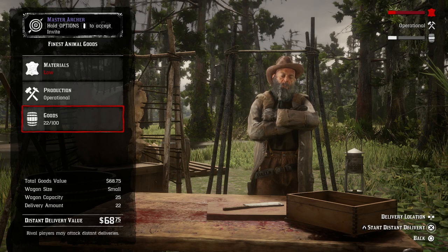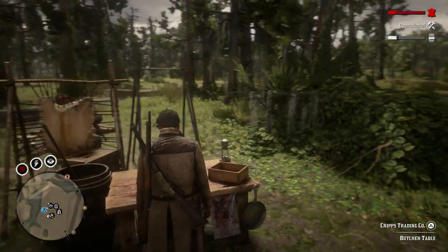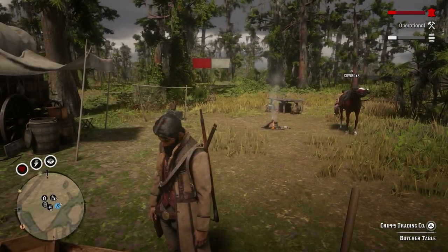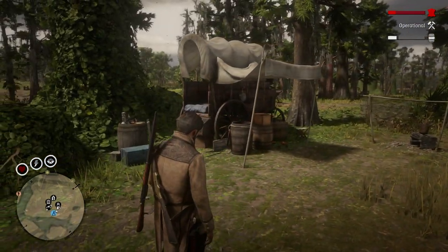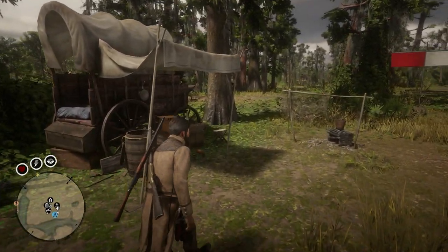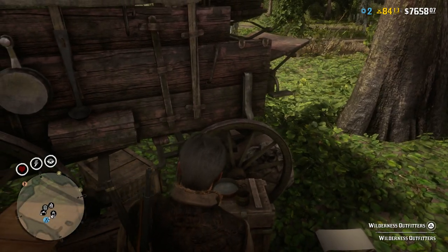Setting this up is very simple. As soon as you start trader you get a letter — go to the camp and that's how you start the trader business. There are also other purchases for your camp to improve.